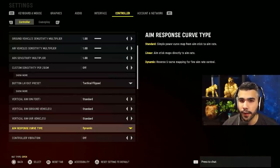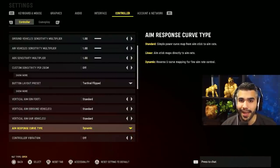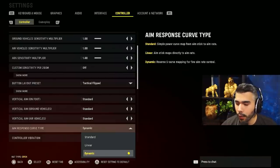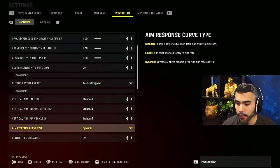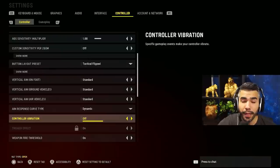In Cold War it was slightly less dominant — maybe 90% of pros used Dynamic, with some on Standard. I highly recommend Dynamic: it takes a little getting used to and adjusting, but it allows you to snap and be precise when moving quickly. If you can't get used to Dynamic, Standard is okay — but do NOT run Linear. Dynamic is the wave, I've used it since it released.